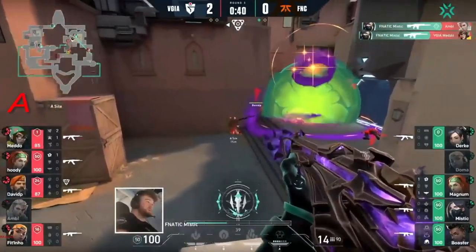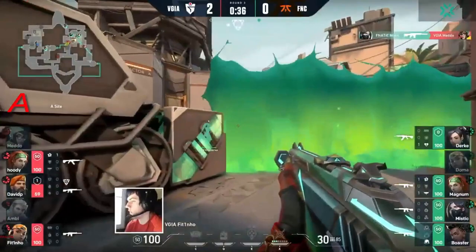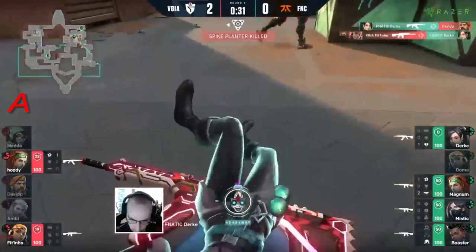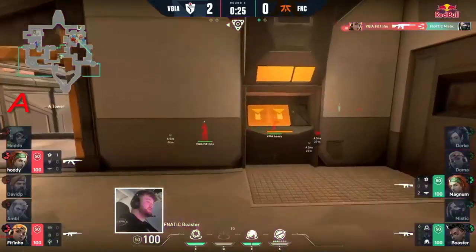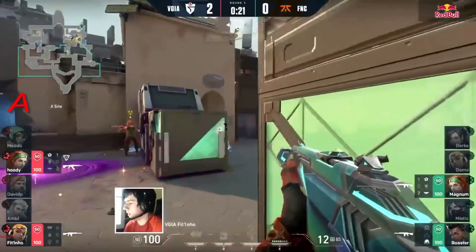Mystic's up top here and he's going to swing for a quick double. Down into Hookah or into Lamps, he goes. How has Dirk just snuck up like that? The wall drops at just the right time. Fettino, though, returns the double. Fnatic now have to fight back in but there's only 20 seconds left and that spike is in danger.